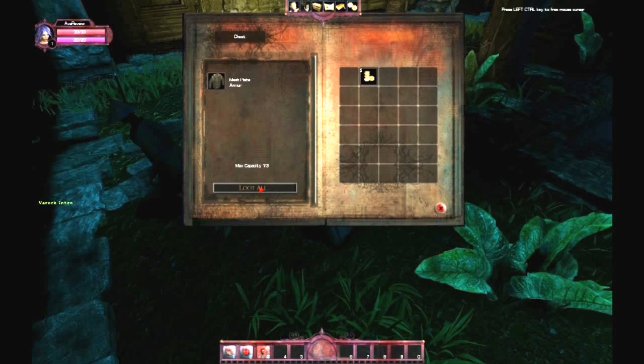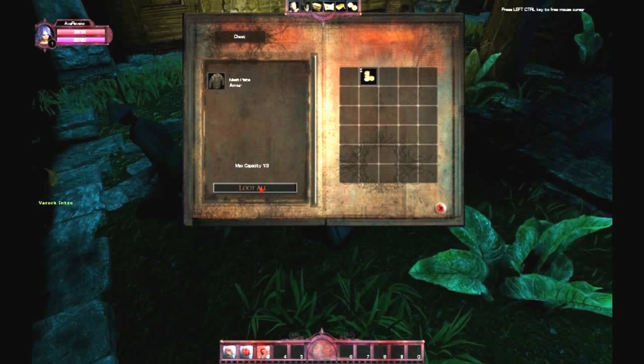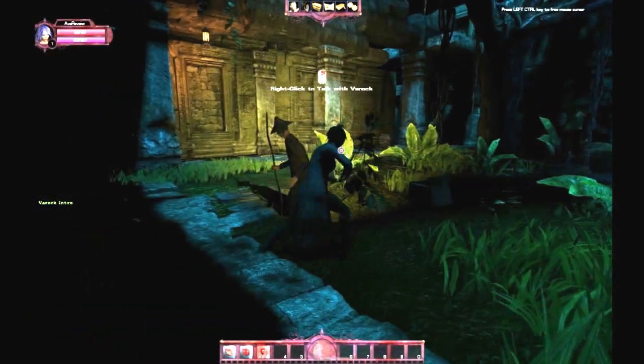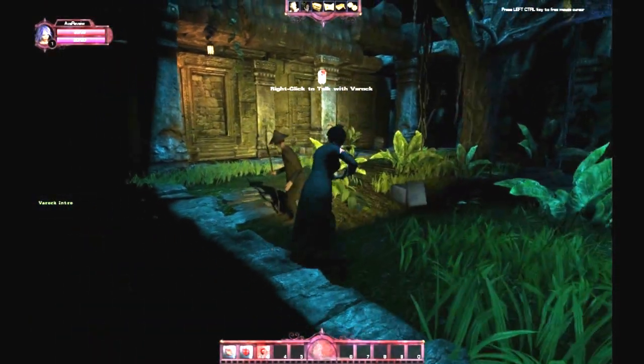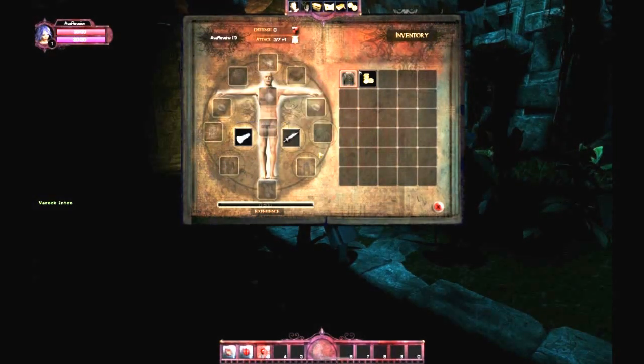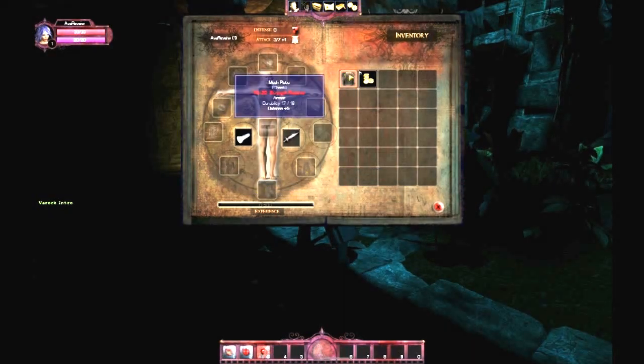This seems like a roguelike to me because a lot of the loot in these chests seems to be kind of random — before, I found a completely different item in that chest. What do we got here? Mesh plate, minimum of 20 strength required to equip. I like this little equip menu here, this little radial kind of deal. This is nice. The only problem is I'm apparently not wearing any clothes according to this — no pants, shoes, nothing. But we'll work on that.